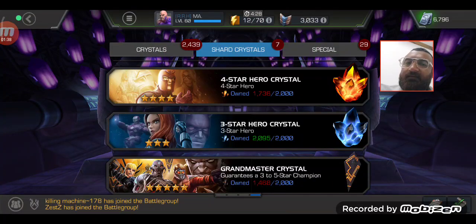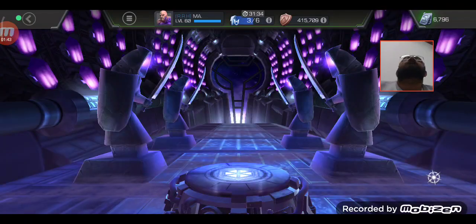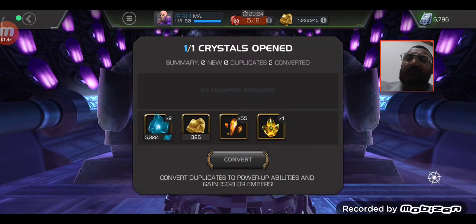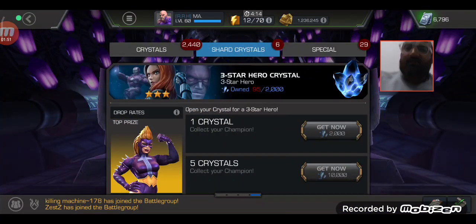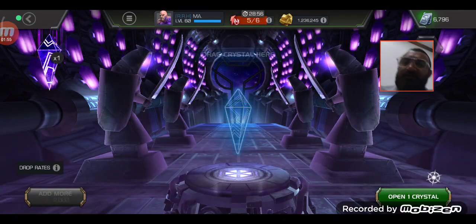Okay, let's see what we have remaining. Three-star — almost all of my three-stars are max rank, so we are always getting 105 4-star shards. Let's open these cavalier crystals as well.